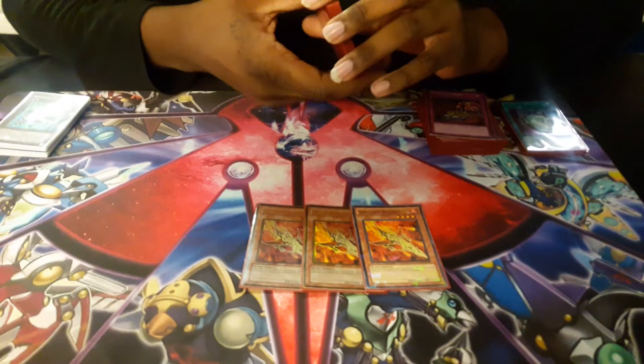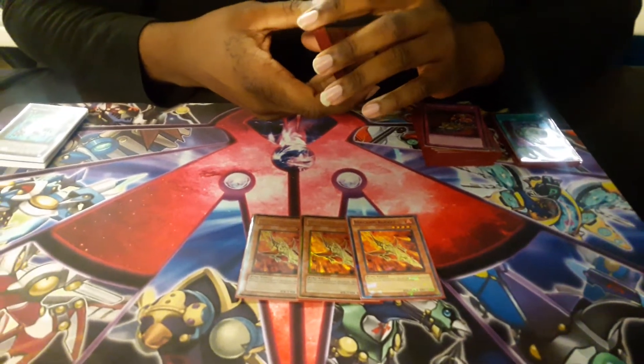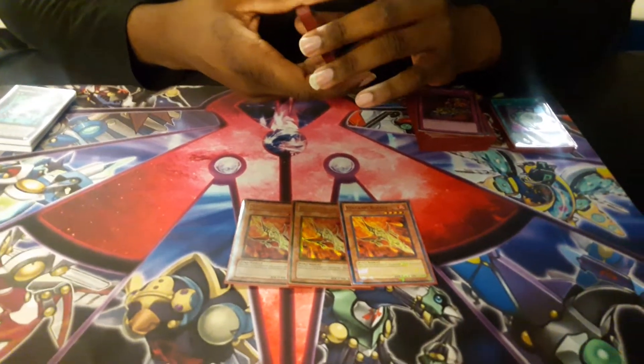Three Volcanic Rockets. What it does is you Normal Summon it and you get your main trap from the deck, which is Tri-Blaze Accelerator.